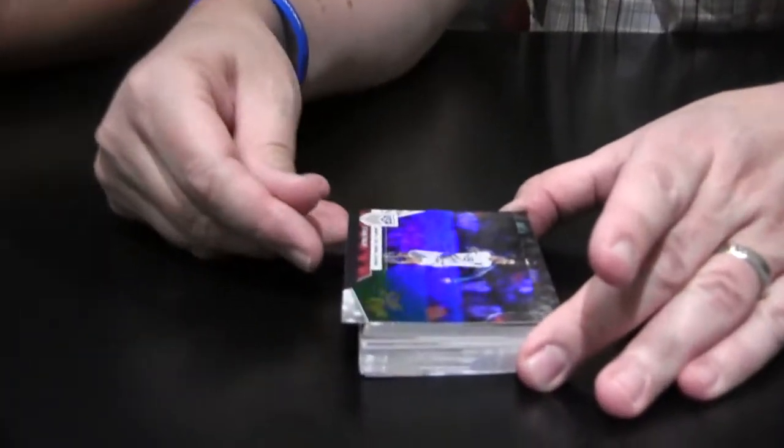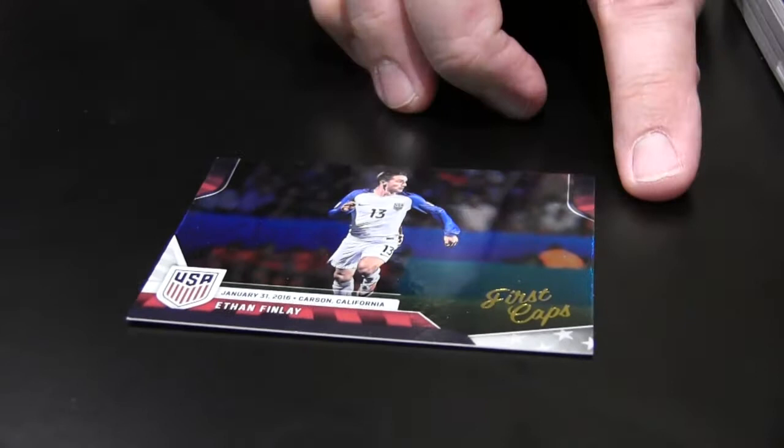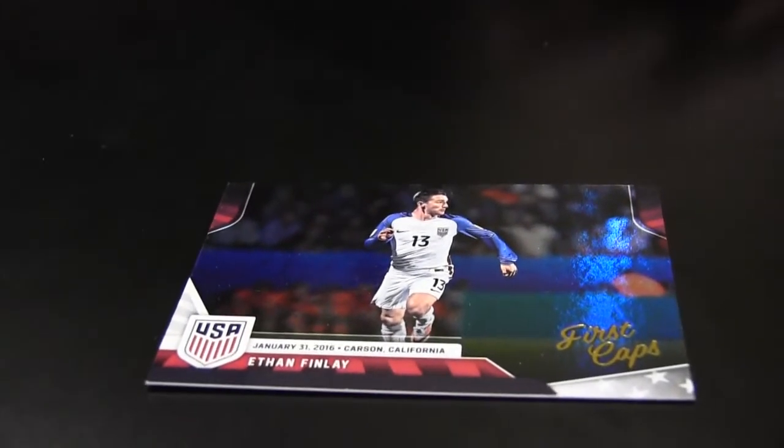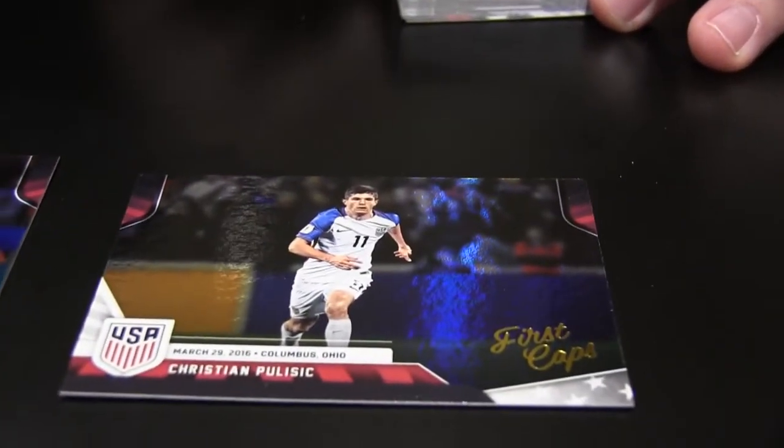Here is probably going to be your base set and we're going right into some foils. Here's the hollow foils. First Caps is in essence what we call rookies. Ethan Finley — he does have Columbus Crew. These are the hollow foil, by the way. That's probably one of the best you could get. Pulisic!